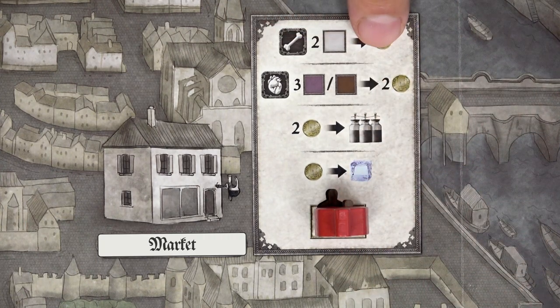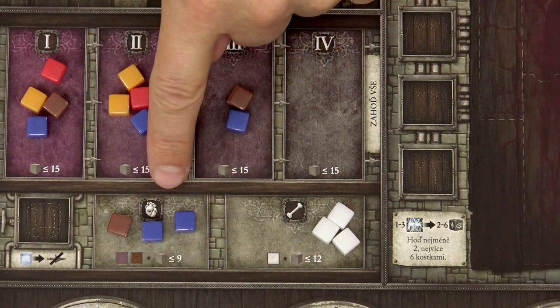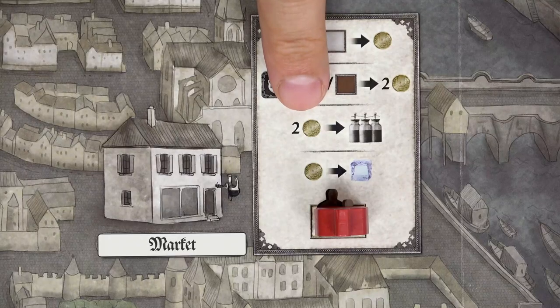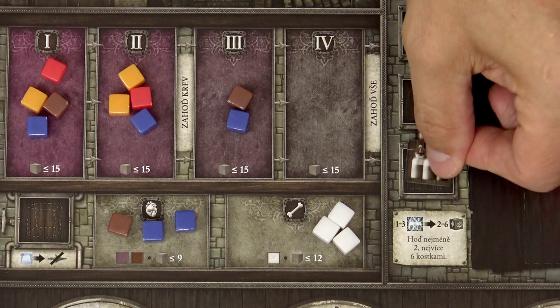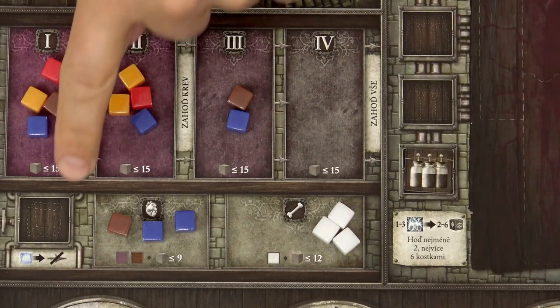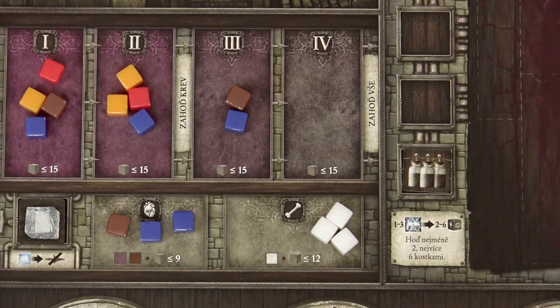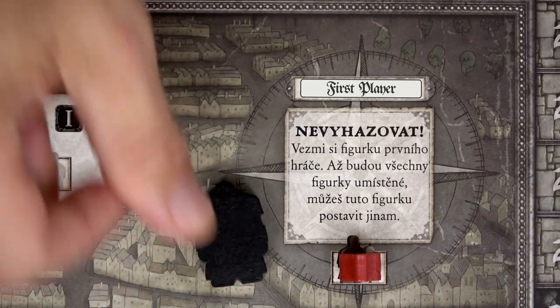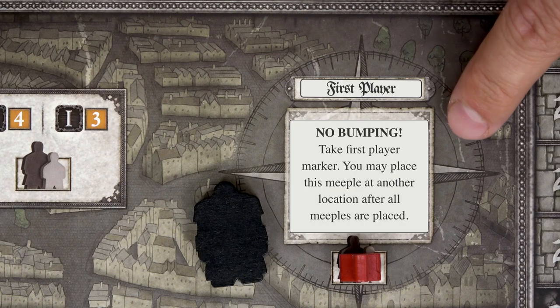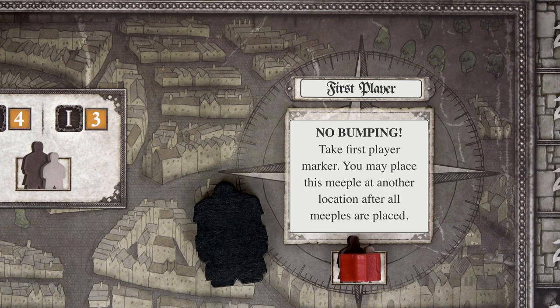At the marketplace, you can do any combination of these actions as many times as you can afford: sell 2 bones for 1 franc; sell 3 materials from your preservation area for 2 francs (materials must be in the preservation area, not the decomposition track); buy a Leyden jar for 2 francs and place it uncharged on your laboratory board; or buy an ice block for 1 franc. When you take the first player action, take the first player token — that meeple cannot be bumped — and when all players pass, you can place that meeple on any legal location, even bumping someone, and resolve the action.